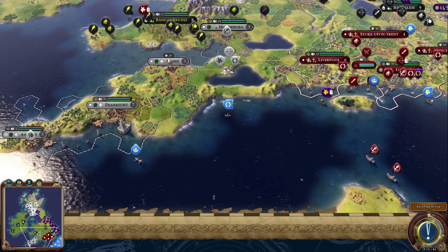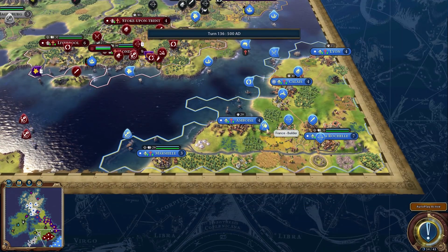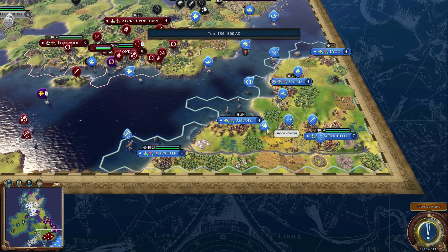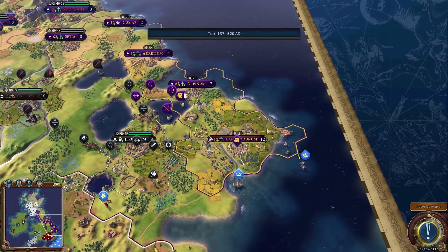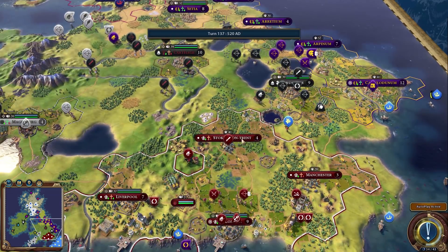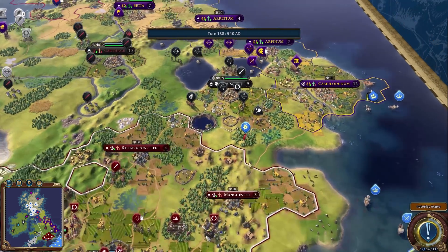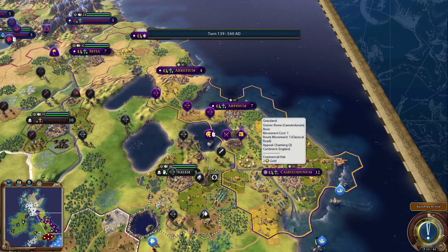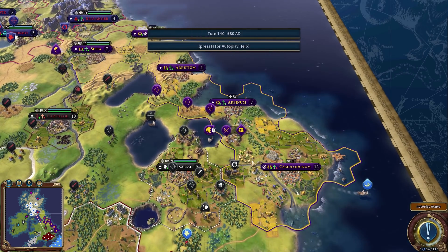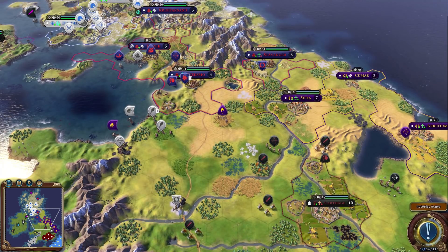Scotland is now at six cities, Norway at five trying for six, and Germany just finished the Great Lighthouse. For religion, no one seems to be taking a lead — France has quite a few troops but isn't playing too aggressively. Rome is intriguing because they have so many large cities without many troops, but they do have a decent amount.